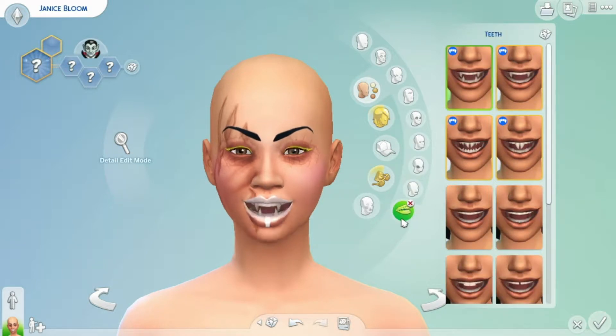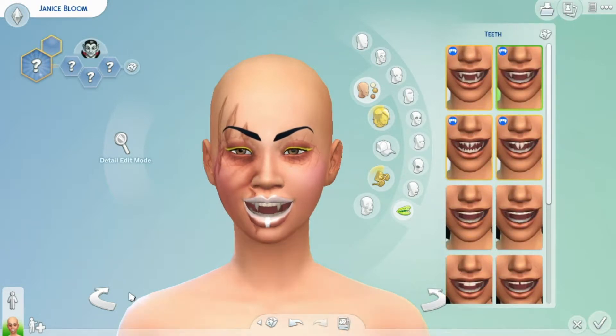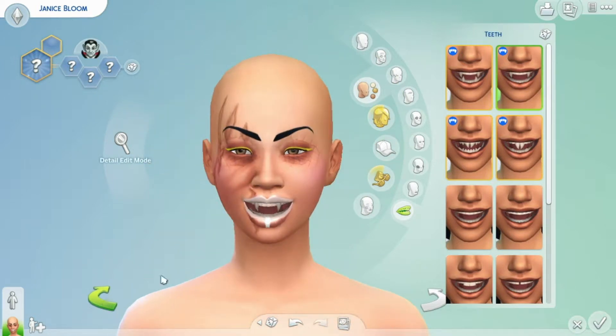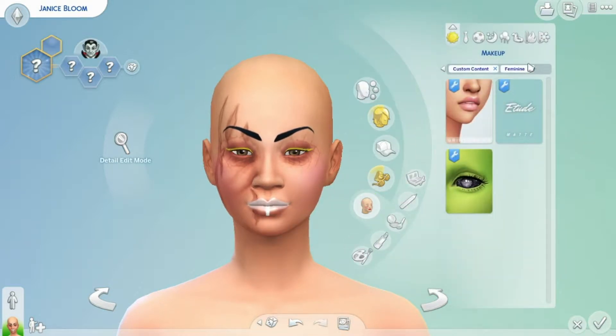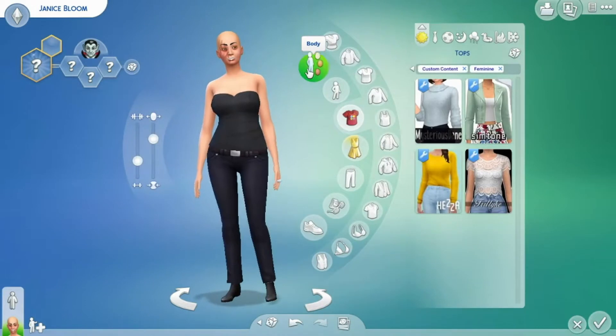Teeth — yeah, we can randomise the teeth. One, two, three. One, two, three. A bit disappointing if you just saw like these old teeth, because she's a vampire. Can we randomise makeup at all? Just take off the content filter. Okay, unstoppable. Let's do the body — one, two, three.